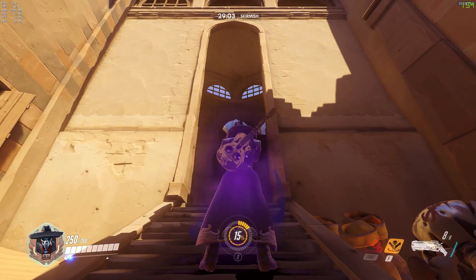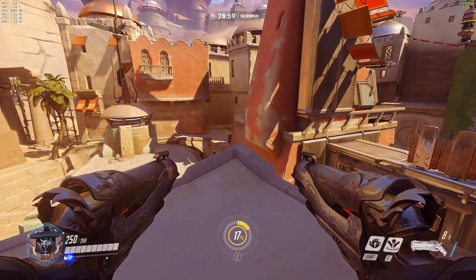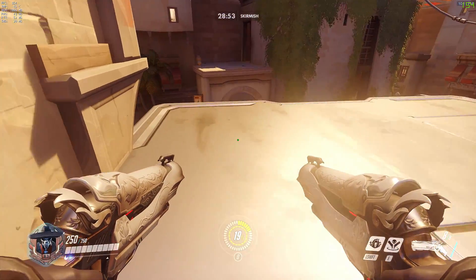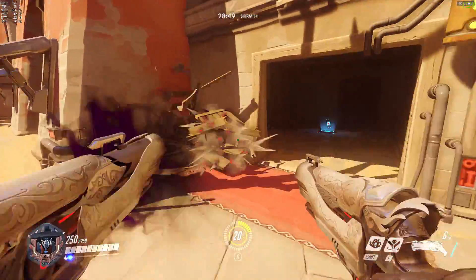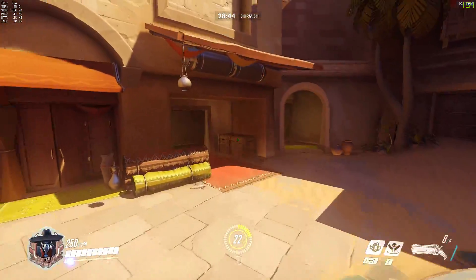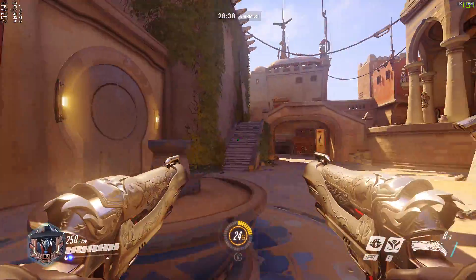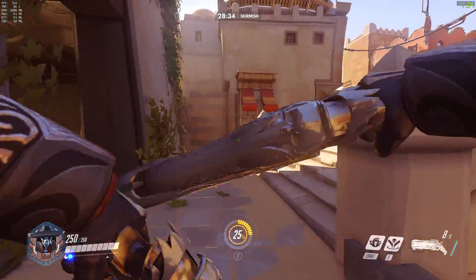This flank takes you up and through the window — most people know about it by now. You can drop down onto that rooftop and, waiting for a second Shadow Step cooldown, cross to the very popular sniper platform. If they have a Widowmaker, any kind of sniper, or an annoying Torbjörn, you can take that out with relative ease. If not, it's a great place to drop down and get a Death Blossom off on the actual point.